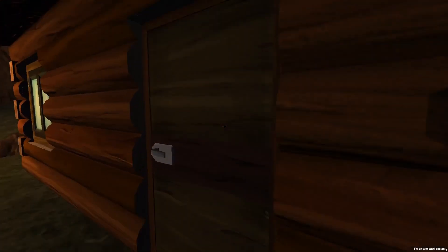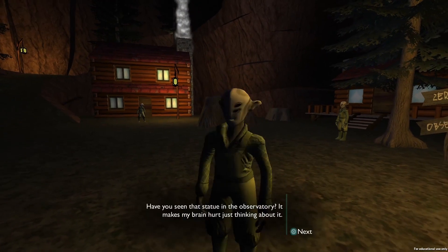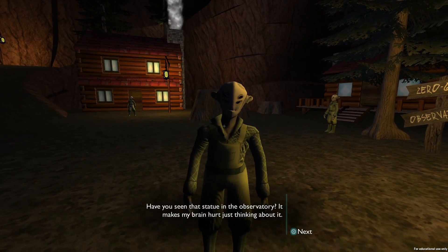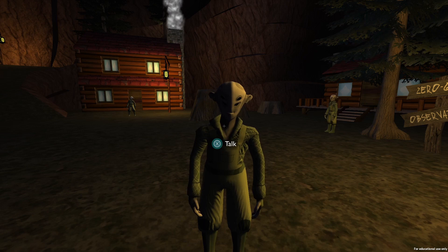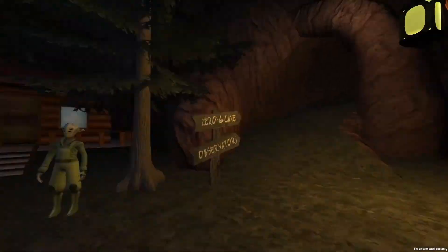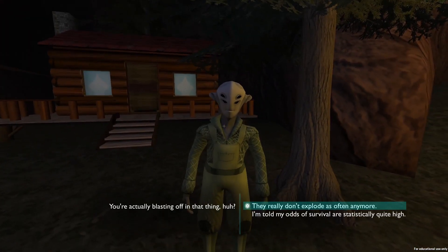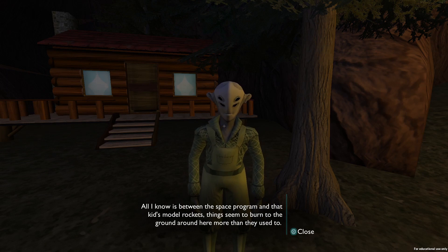Oh wow, two-story buildings. Nice. You still can't get in them. 'Have you seen that statue in the observatory? It makes my brain hurt just thinking about it. I wonder if you'll bring back anything that weird from your expedition.' I must be talking about the Nomai statue — but besides being a statue, there was nothing really that weird about it. 'They really don't explode as often anymore. All I know is between the space program and that kid's model rockets, things seem to burn to the ground around here more than they used to.'